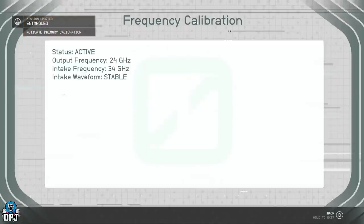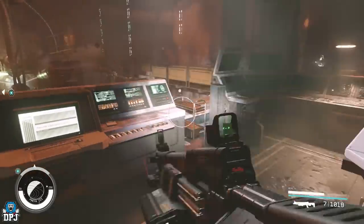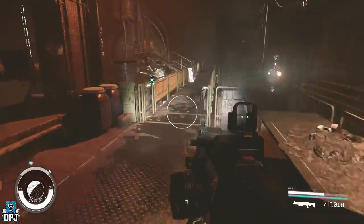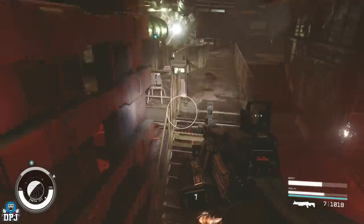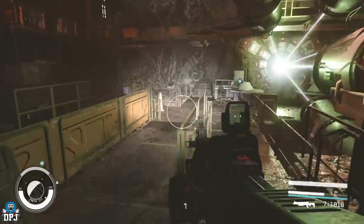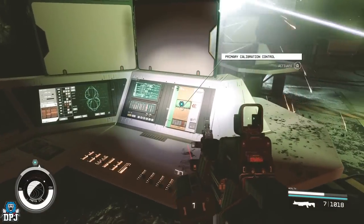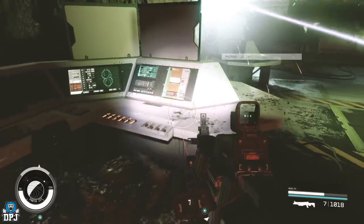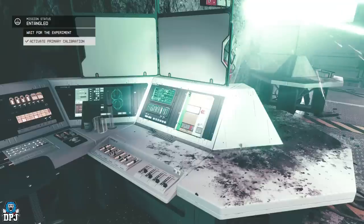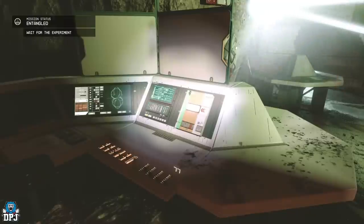Back out of the lab control computer and make your way to the primary lab calibration control and activate it — pressing it just once. Nothing actually happens visually, so make sure you have your sound on so you can hear that click upon pressing it. Then enter the distortion right behind you, go back into the normal reality, and again activate the primary lab calibration control by pressing the activate button just once. From this point, the mission is done.